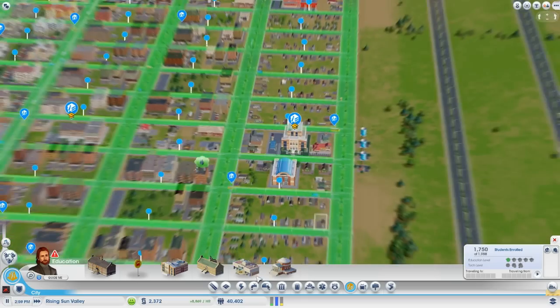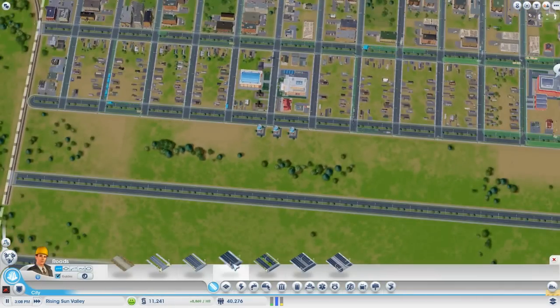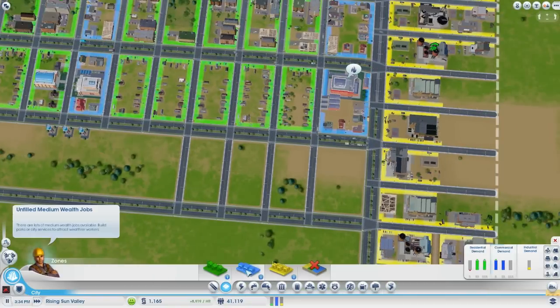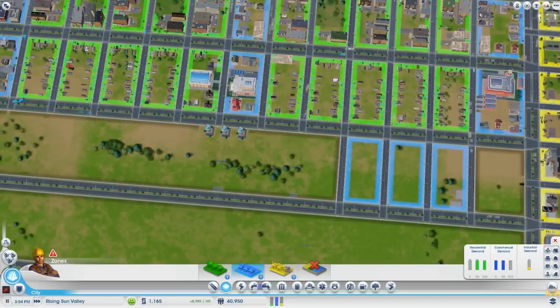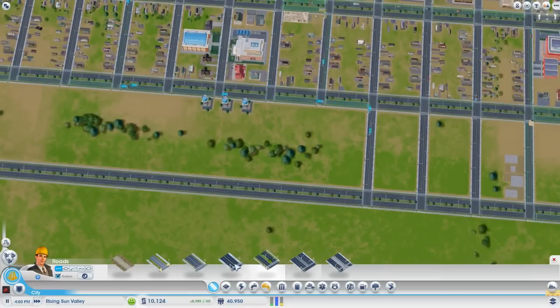Alright, so as I sort of talked about before, this middle section — although I haven't upgraded avenues yet, I probably should have done that — I think it's all going to be straight commercial, because apparently my biggest problem in the city is I just don't have enough commercial. I'm going to leave that blank because that's going to be a streetcar avenue anyway. So I'm just going to zone this straight commercial; I see no reason to zone anything else.